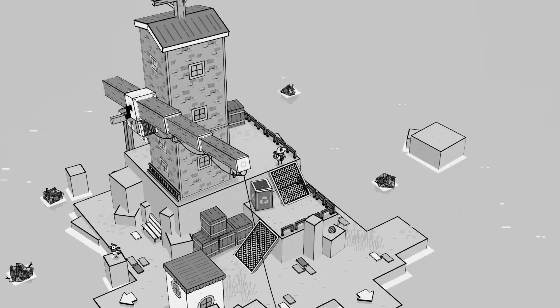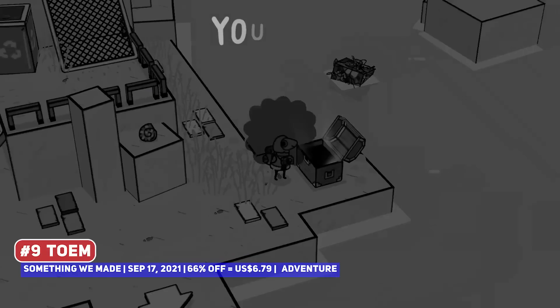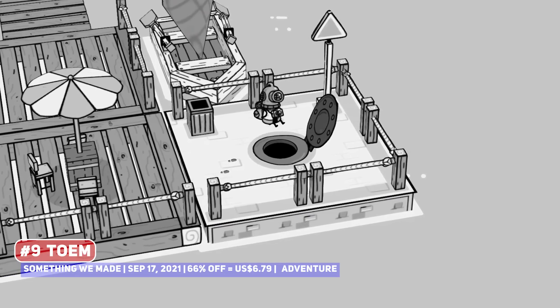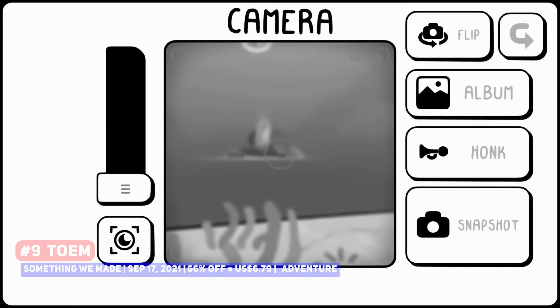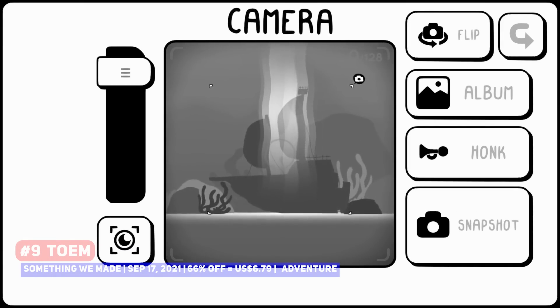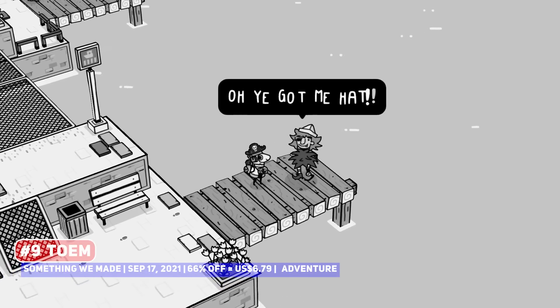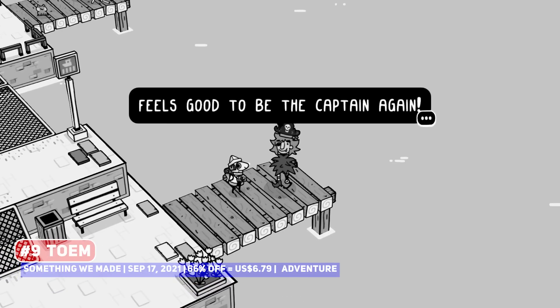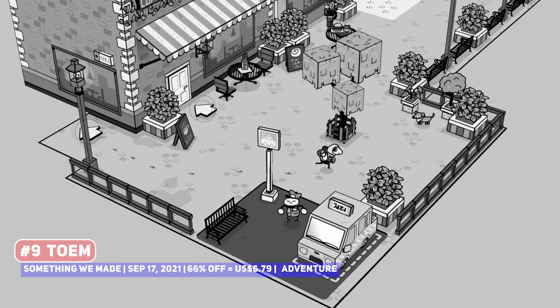Apologies for the lack of colour, but we continue on with Toa, a wonderful photography adventure game where you set off on an adventure, camera in hand, speaking with and helping various characters with their problems. It is light-hearted and very cosy and simply puts a smile on my face — if you want a title to chill out to, this comes highly recommended.